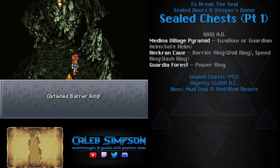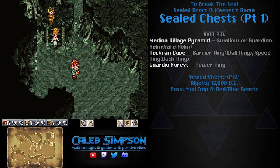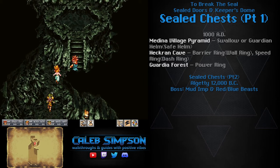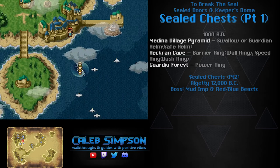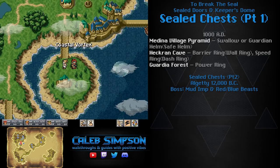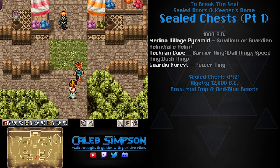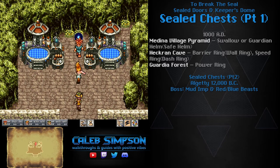In Hecran Cave, follow the linear path to the next sealed chest, which has two items: the Barrier Ring and the Speed Ring. I want to put the Speed Ring on Luca for plus 3 speed instead of plus 2. The Barrier Ring gives plus 10 to magic defense — the best characters to put it on are Robo and Ayla, whose magic defense is low. It can reduce magic damage by somewhere between 10% and 40%, which is a big deal. You can also access the vortex from this side by standing on the little trees, which is a teleport point taking you in the opposite direction through Hecran Cave.